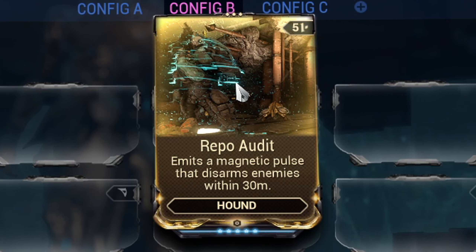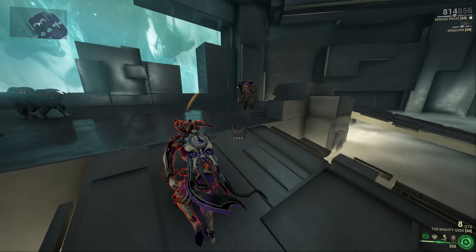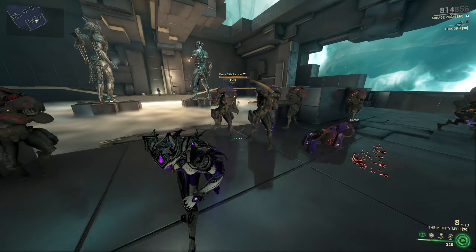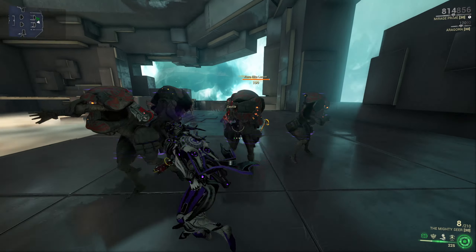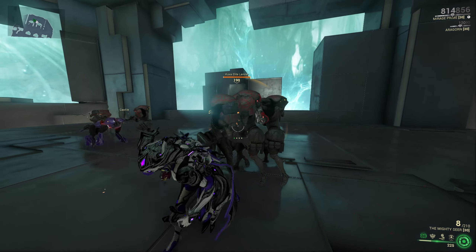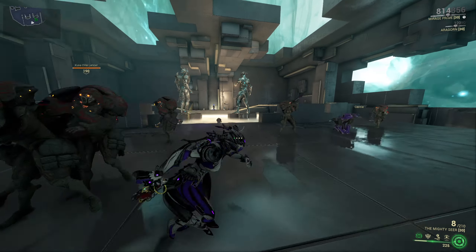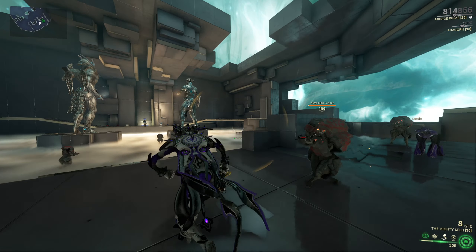The Dorma model comes with the Repo Audit mod, which will allow it to disarm enemies in a 30 meter radius every 20 seconds. This is amazing if you love to play melee survival missions or any other endless missions. The enemies will flock to you so you can easily kill them, and it is also quite good if you don't have a crowd controlling Warframe.